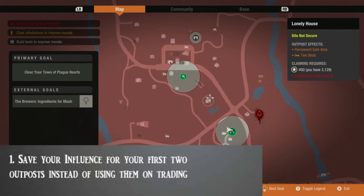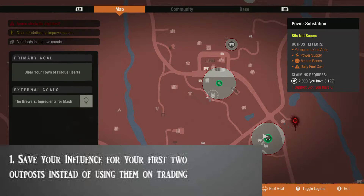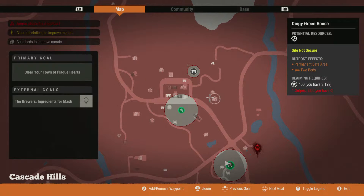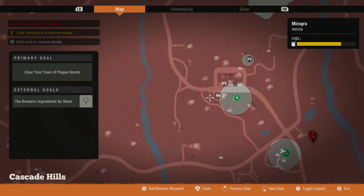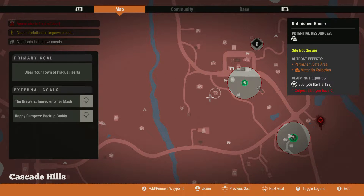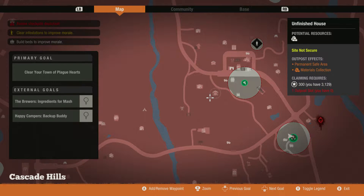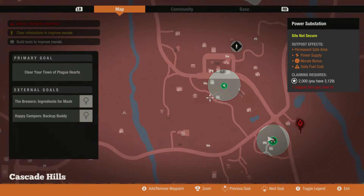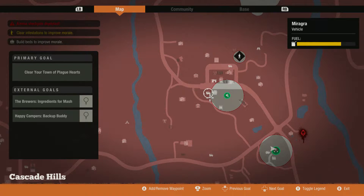Tip number one: save your influence for your first two outposts instead of using them on trade-in. A lot of people who are unfamiliar with this type of game spend their influence not very efficiently, and as a result it costs them a lot early on. Sometimes it leads to their survivors leaving their base or not having enough for when they actually need it to help stabilize their base.